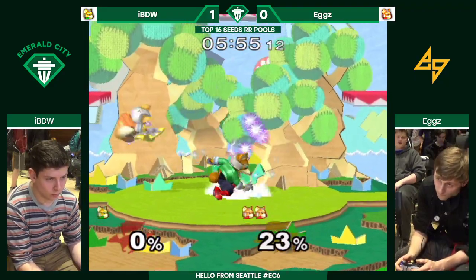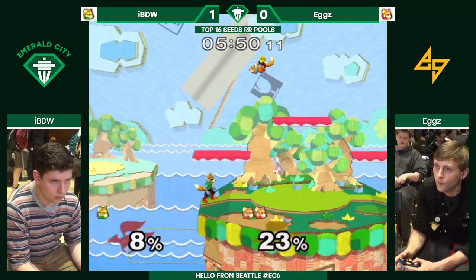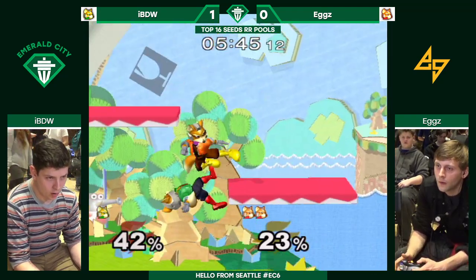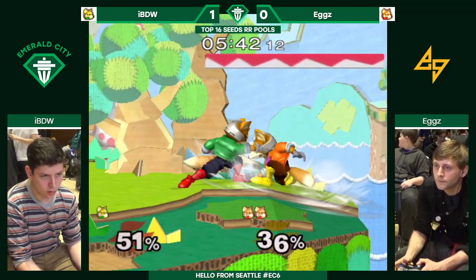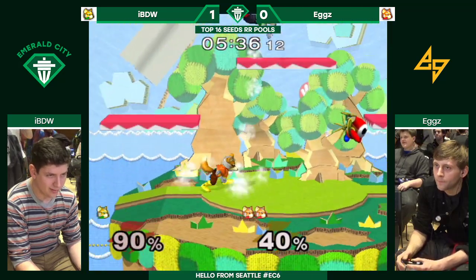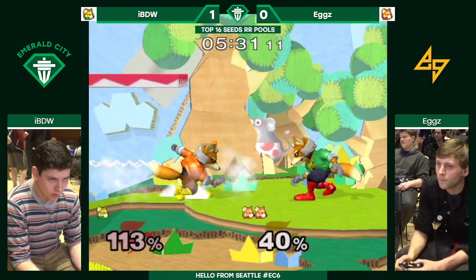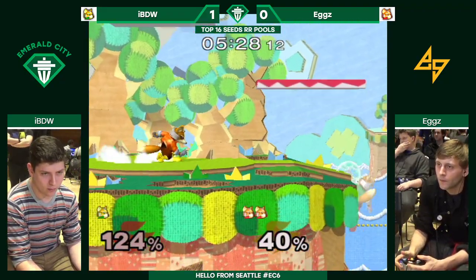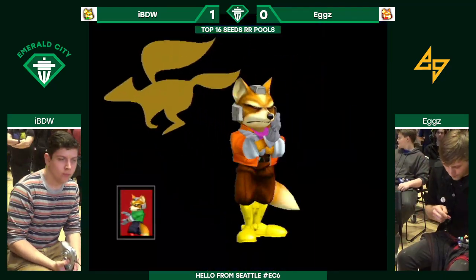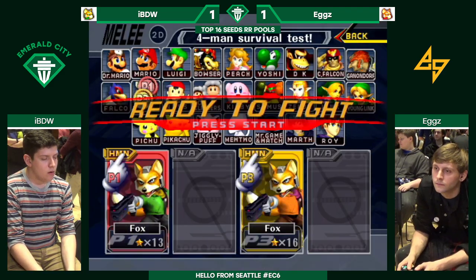We saw a commanding lead from IBDW in the beginning; it looks like Eggs is clawing back. Very nice shortens, well executed. The falling up air is definitely one of Fox's most useful tricks, especially if you can get the second hit only. Going up to the top platform and attacking from above — that's really safe for all spacies.